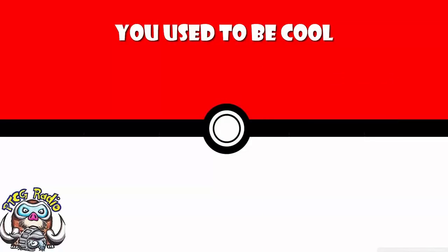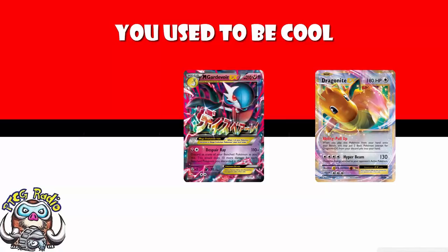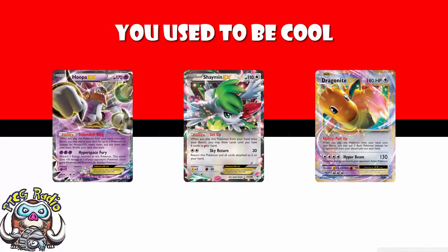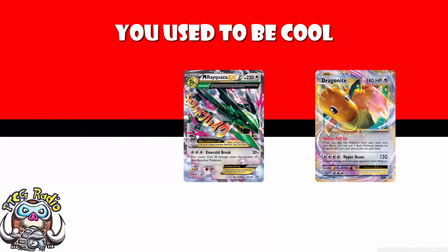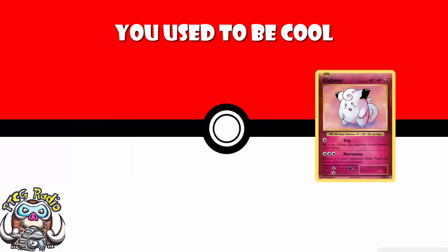In terms of 'used to be cool,' we are losing Dragonite EX — weirdly enough, another card that was really good in Mega Gardevoir. It was an EX Pokémon, and when you put it on the bench you got to grab two basic Pokémon from the discard pile into your hand, so you could reuse stuff like Shaymin and Hoopa. You could basically refill your bench really quickly. The other deck that saw quite a bit of play with Dragonite EX was Rayquaza — both Rayquaza and Mega Gardevoir really wanted to fill up their bench, and Dragonite was great for that.